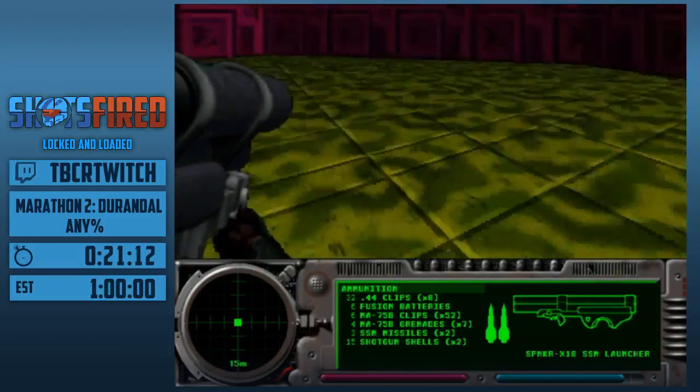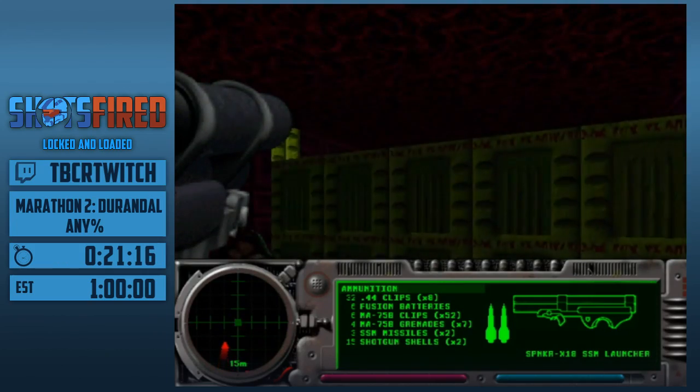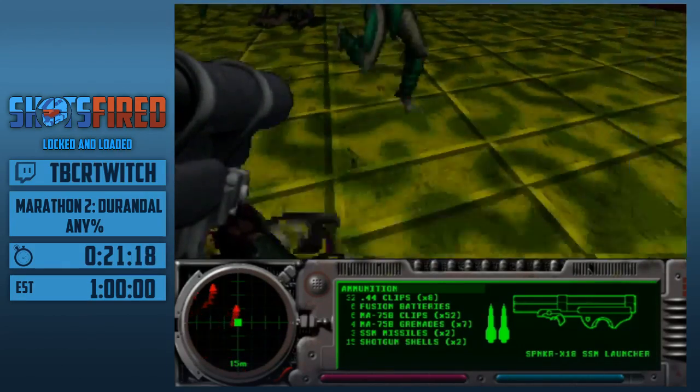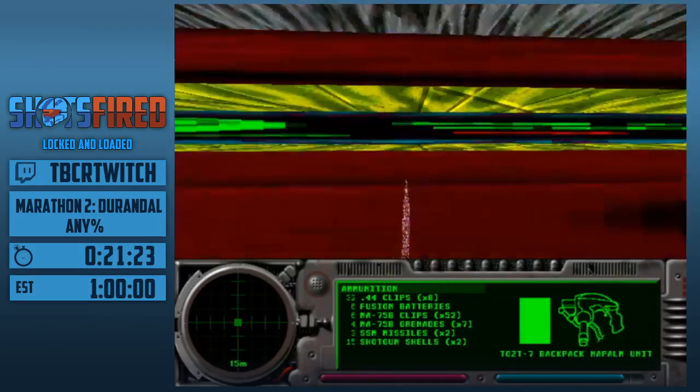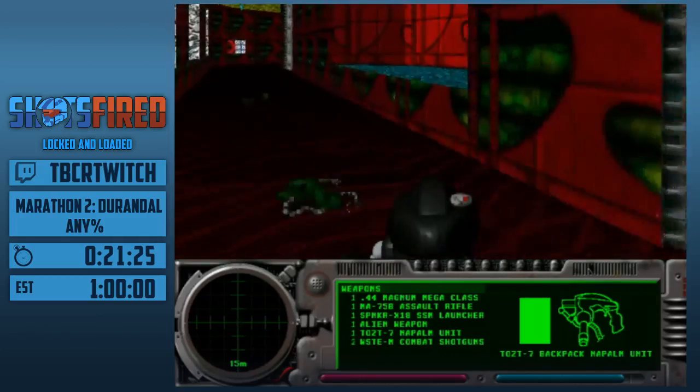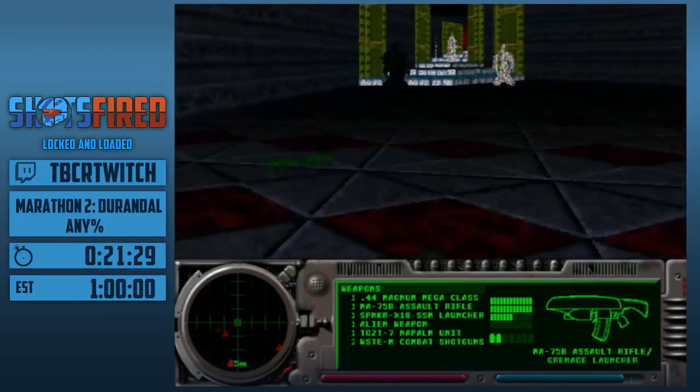Four, five, six, seven, eight. There we go. Hop over. This is a repeat of For Your Eyes Only from Marathon 1, if you notice. However, we're going to take a different path. This is the ship that Durandal took in the first game that we're currently in.